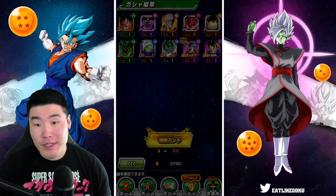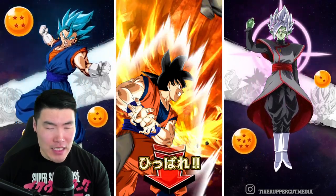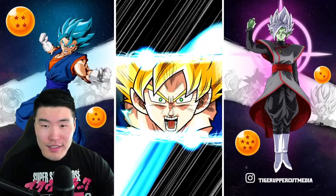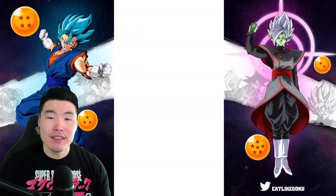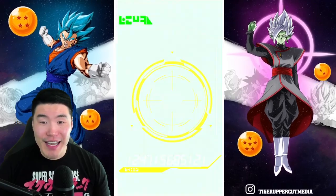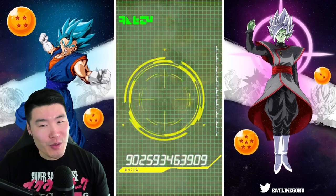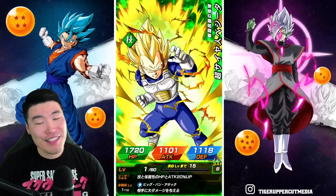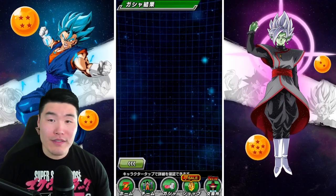Let's do three more multis. No Zeno, nothing guaranteed yet. Come on, this is the one - stop teasing me game. Just give me Super Saiyan God Goku, specifically the new one, the Fizz one that transforms. I want that one. Don't give me like an old STR - actually they're about to get their Extreme Awakening, so any of the old God Gokus wouldn't be bad either. Majin Vegeta. Okay, we're getting everything except for the God Goku. That's cool though, I did need him.